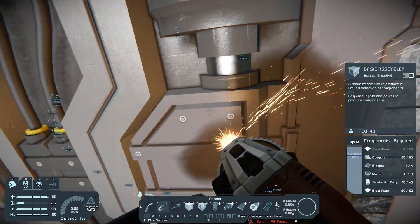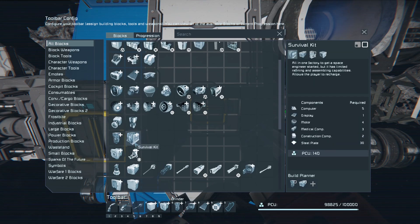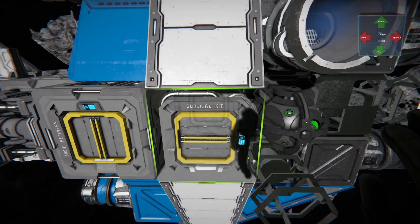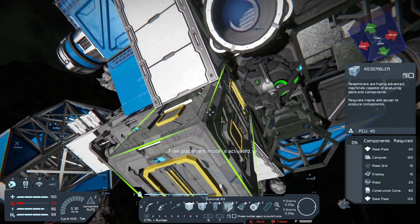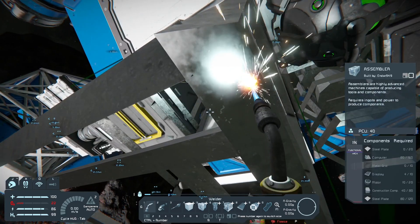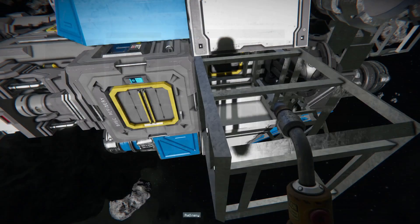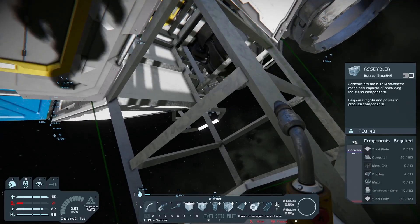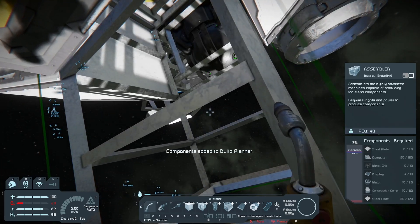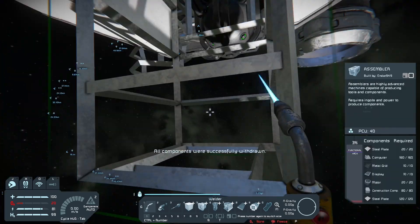Now we can start grinding. First I'm going to get rid of the assembler. Then go into the toolbar menu, drag down the survival kit, scroll to get the assembler, and place that down. Start welding up with what you have in your inventory. Make sure to remove the refinery from the build planner temporarily, just so you don't withdraw all the thousands of steel plates for the refinery and fill up your inventory. Also remove the assembler from the build planner since it's already got some components on it. Right click it, add it to the build planner, middle mouse button, withdraw from the nearest cargo container. Now we can weld it up completely.